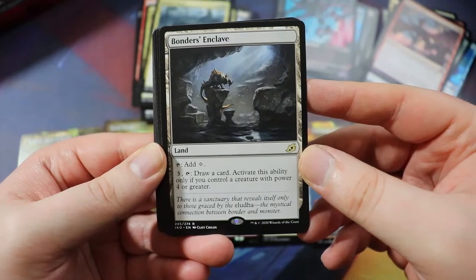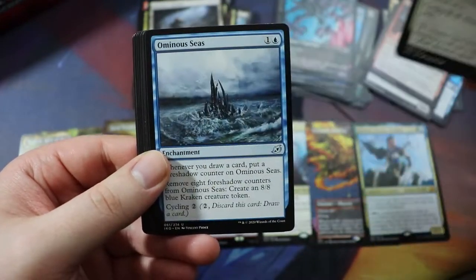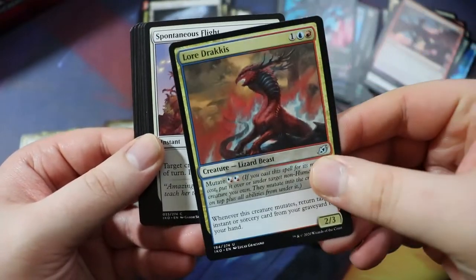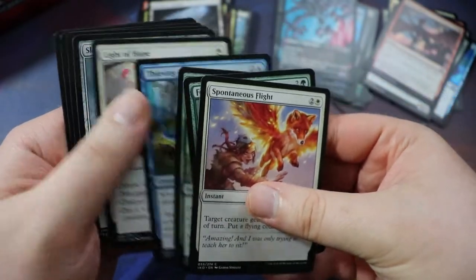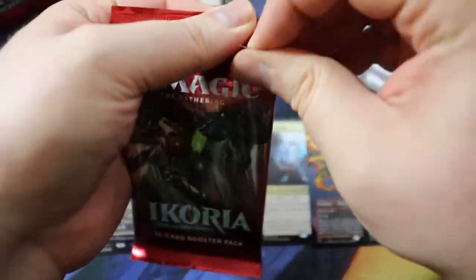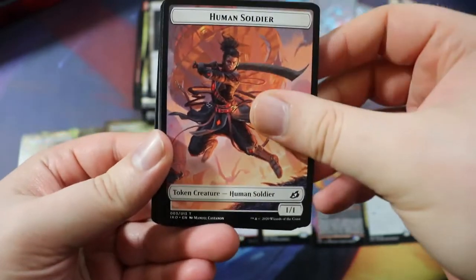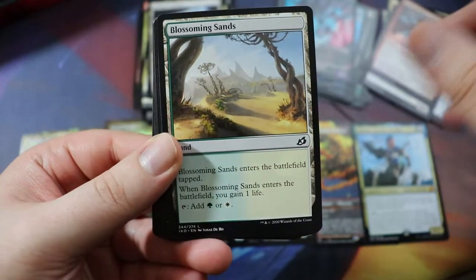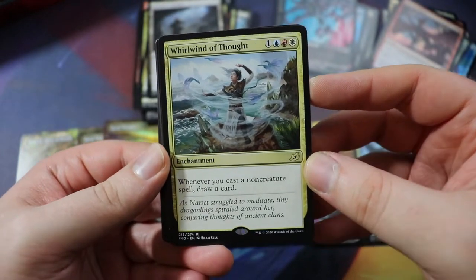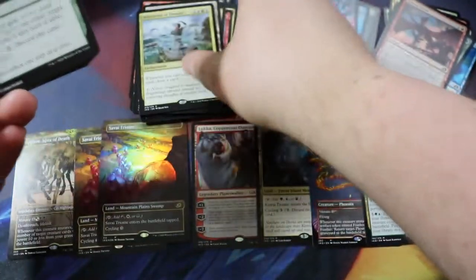We have Bonders' Enclave — taps for colorless, tap three and tap it to draw a card, activate only if you control a creature with power four or greater. Maybe — a definite maybe. Will of the All-Hunter. More Ominous Seas — very ominous. Lore Dracus — like the card, probably won't make the cut because it doesn't fit our colors. We're down to the last six packs, only got a couple mythics. Whirlwind of Thought — whenever you cast a non-creature spell draw a card, for just sky mana and colorless. I used this in a draft deck and it was very good.